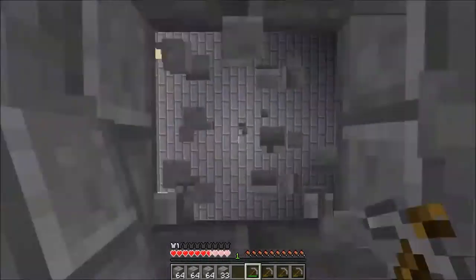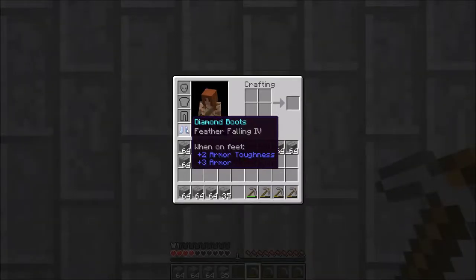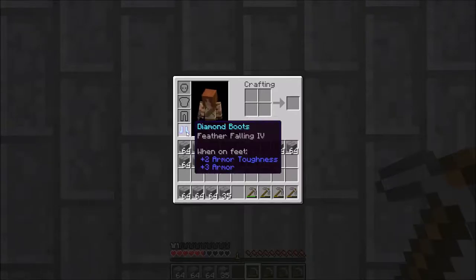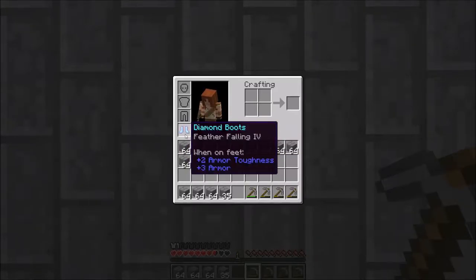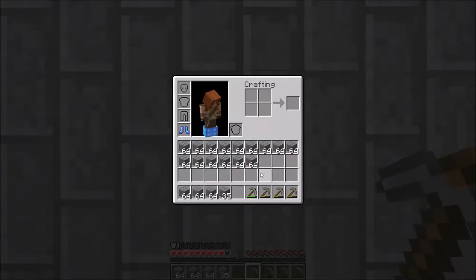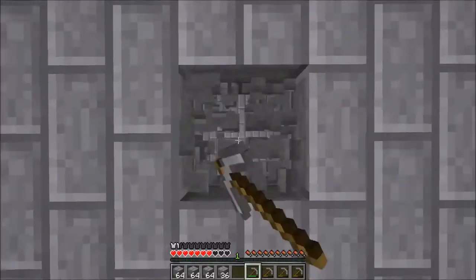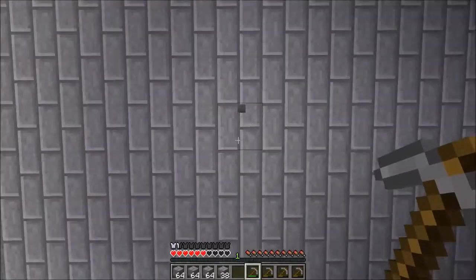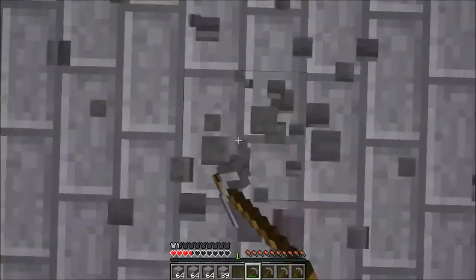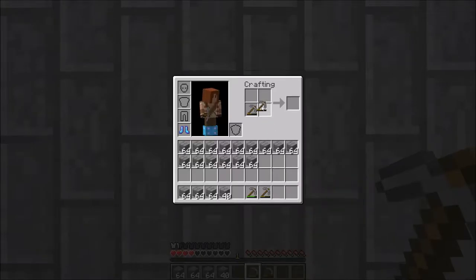That's pretty much all it takes. Once you get low on hearts, you want to take a break. It helps that feather falling — the boots actually aren't taking any durability damage from falling like this. Wait for your hearts to back up and you can keep going. Maybe combine a couple of pickaxes while you're waiting.